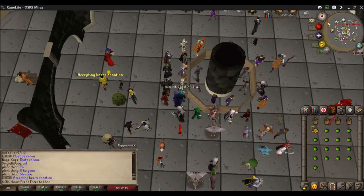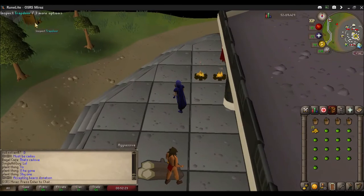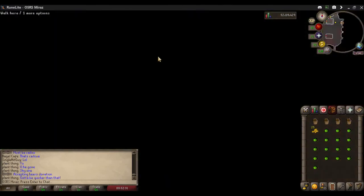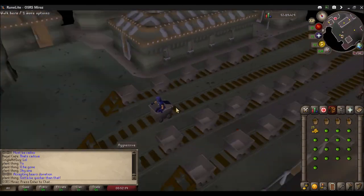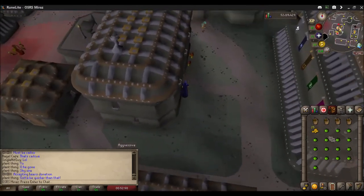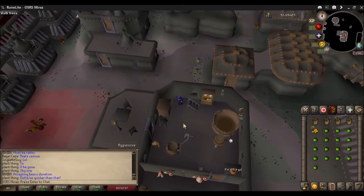Starting at the Grand Exchange, the easiest way to Keldagrim is to take the trap door west. This is going to put you just south of the bar. Head north and then climb the stairs.